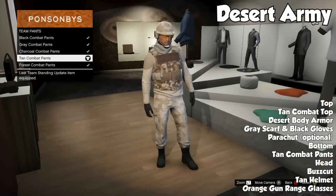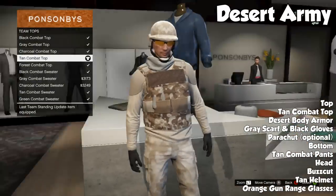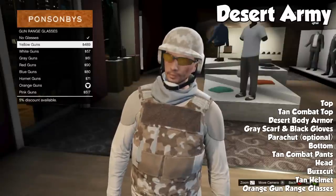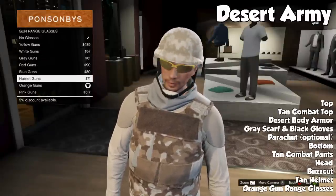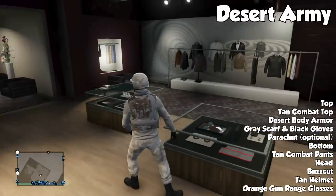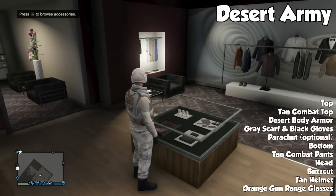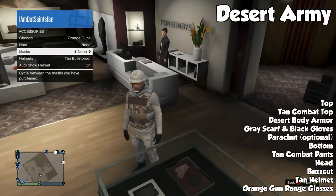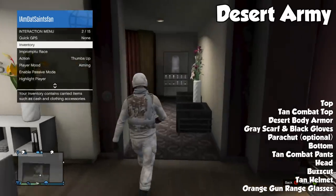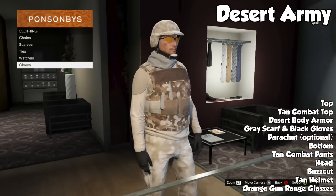Moving on, we have another military outfit. You guys seem to love the military outfits and there are so many possibilities. This one is the desert army outfit. Starting from the top, you're gonna want to pick the tan combat top, then put the desert body armor on top of it. For accessories, go ahead and put a gray scarf and black gloves on. For the bottom, go with the tan combat pants, and for the head go with a buzz cut, the tan bulletproof helmet, and the orange gun range glasses.